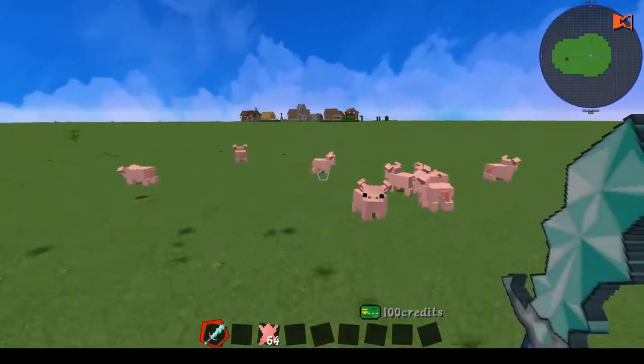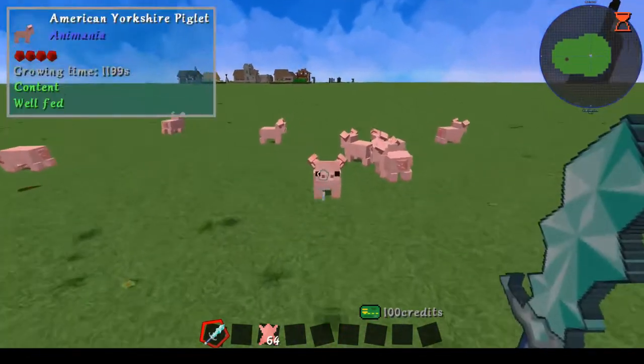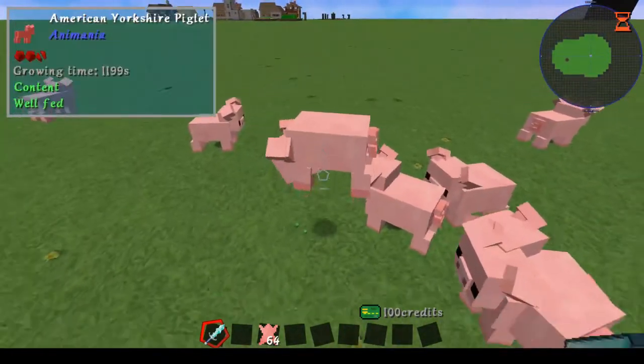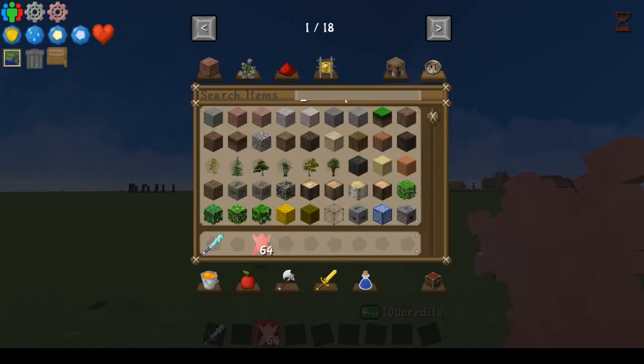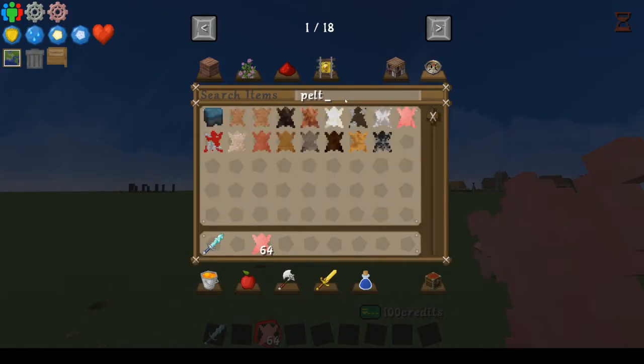You don't just go around killing animals to get leather anymore. Now you actually have to kill animals to get pelts and then process them. So one of the things you're gonna want to do is get yourself a weapon and go kill some animals. When you kill them, you're gonna get some kind of pelt. The new mod Animania is adding in new types of animals — you have to make them happy and then they will reproduce. Once they reproduce, you can kill them. Just watch out, a lot of them do attack back and they can easily kill you.